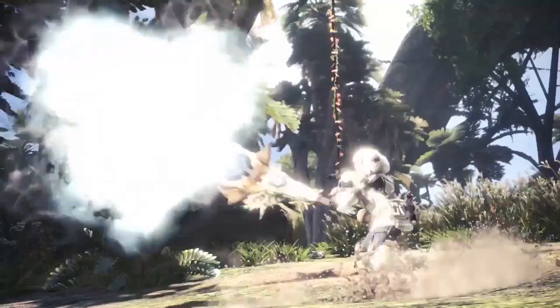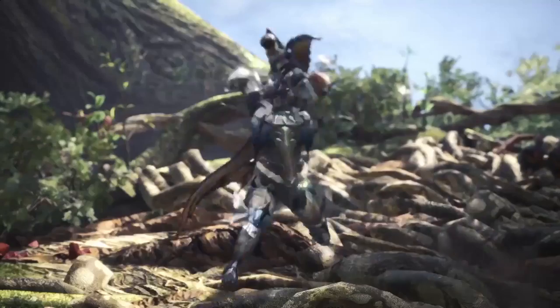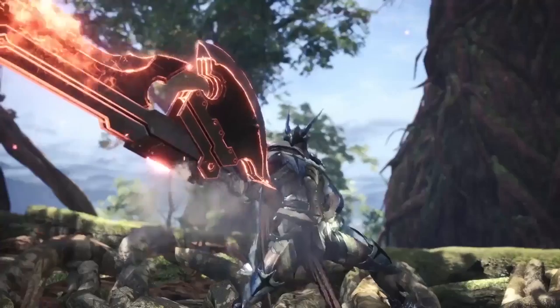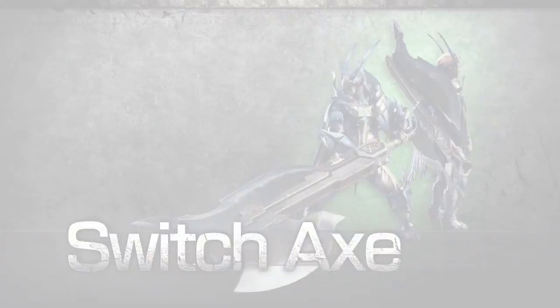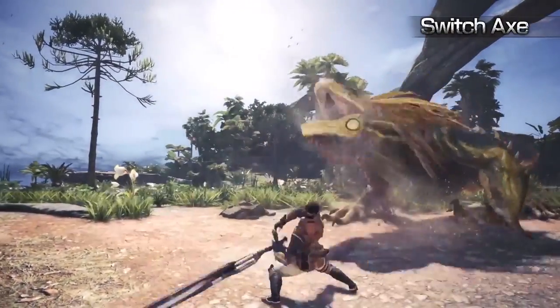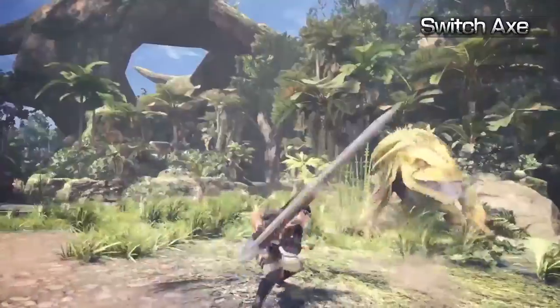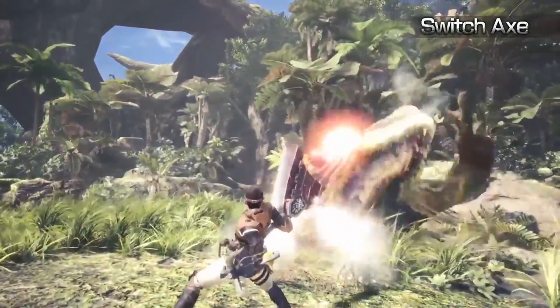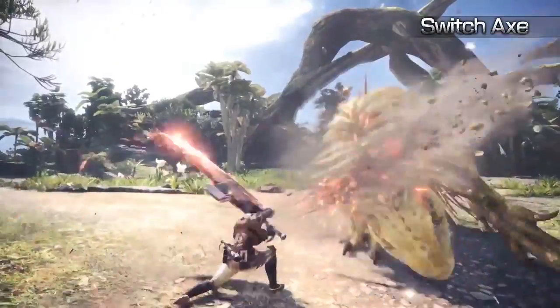Welcome to the Monster Hunter World Technical Weapon Series. Switch Axe. The adaptable Switch Axe can transform between a long-reaching axe and a swift sword. Wreak havoc in Axe mode and then unleash the sword's element discharge for a devastating blow to your target.